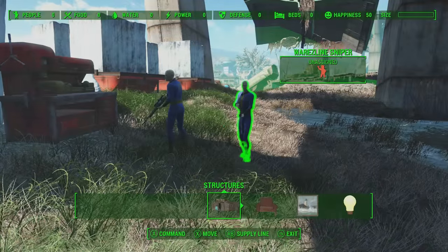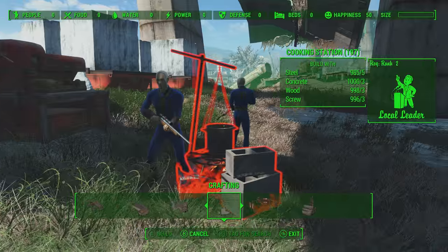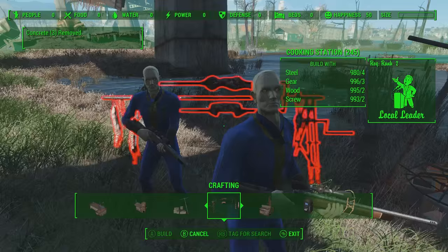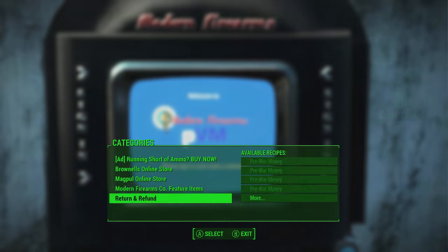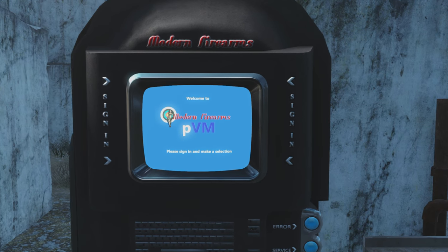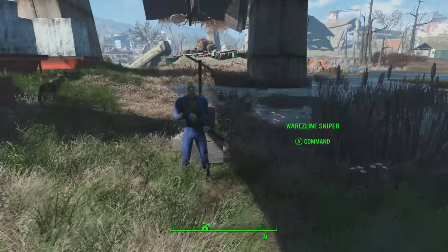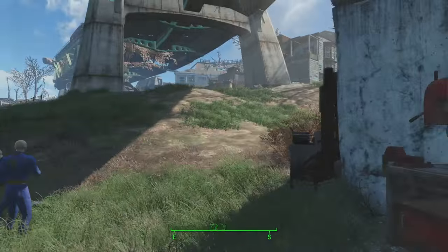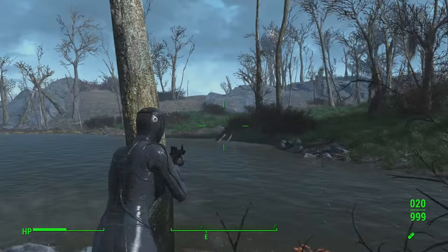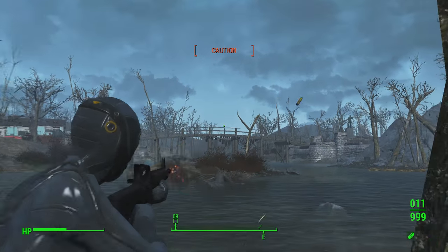Bear in mind there's a limit of 10 settlements you can build with Conquest — not sure why, but that's how it is. You can also dissolve settlements if you're not happy with them to completely get rid of them. That's the basics of the Conquest mod. You can download all of these mods via the links in the description or simply search for them on the Xbox mods menu, find them, download them, and enable them.